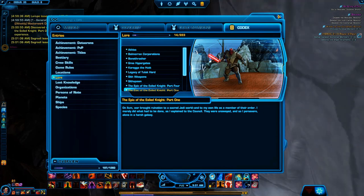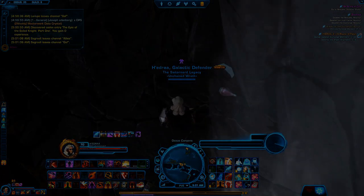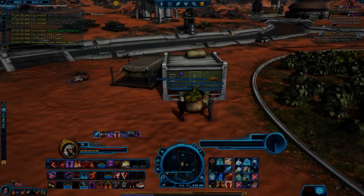Anyway, that picture right there — that was the tooltip for the cartel market armor. He was never originally supposed to be a person, but again, everyone saw it and it got run with. It became a little nod to the community that the devs put in here.